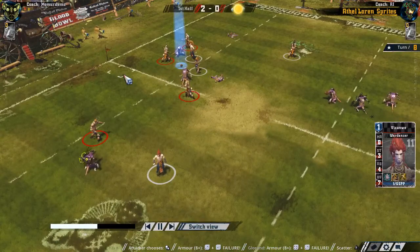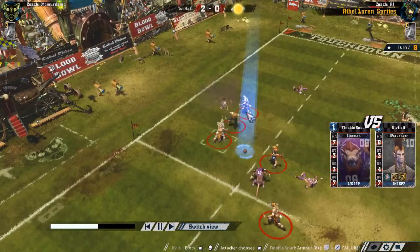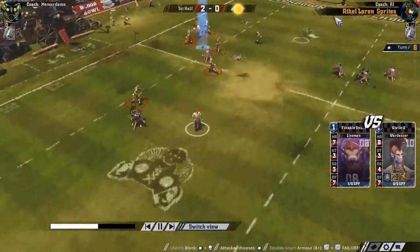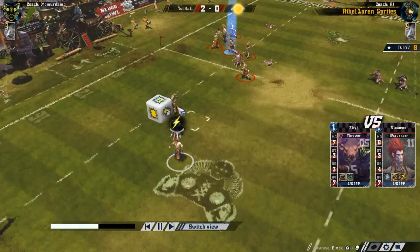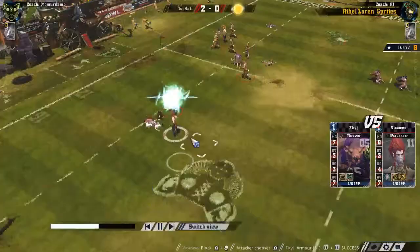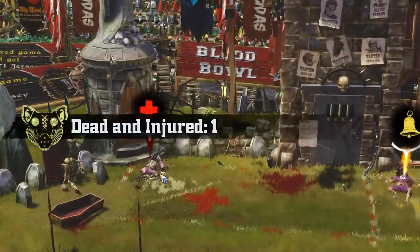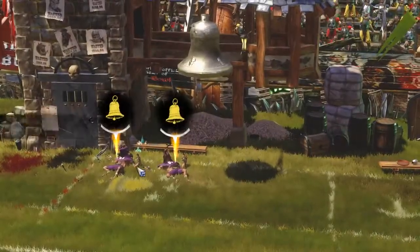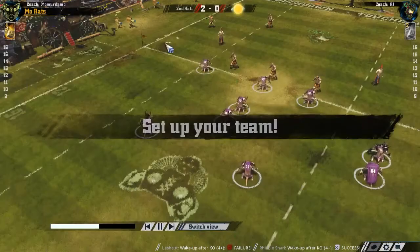We can see we're already at halftime. He got a KO on me here. He's trying to free up down here so he can make a pass or something. He stuns my thrower. We had one injury and I think two knockouts, or one knockout because one guy got up. That's what I mean - these injured guys won't ever get up again, but if they're just knocked out they could possibly get up.